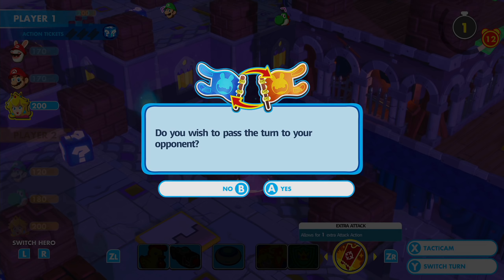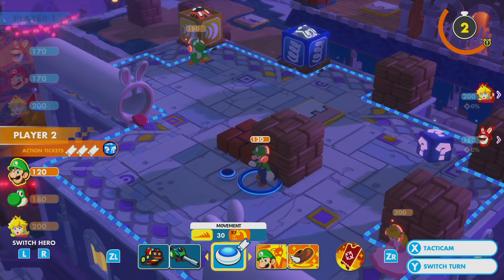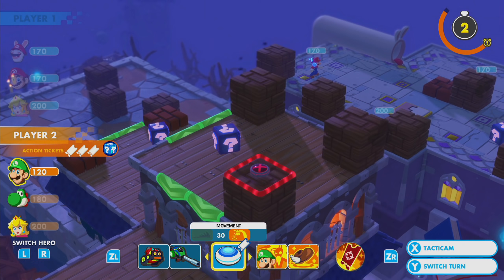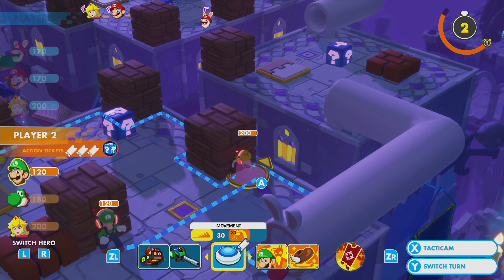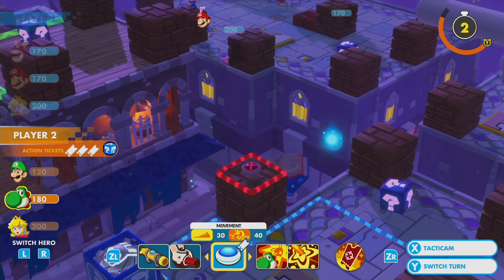I was thinking I could've put Peach there, and then with the extra attack ticket, maybe thrown a Granaduck at you. However, then on your turn you would've just thrown a Granaduck back at me with another attack, and Peach would've been in bad shape. So I'm fine with what I did.